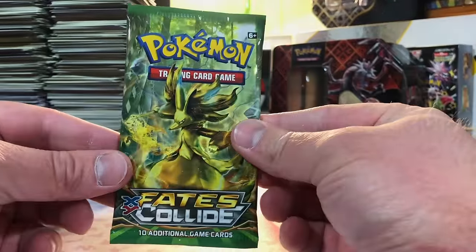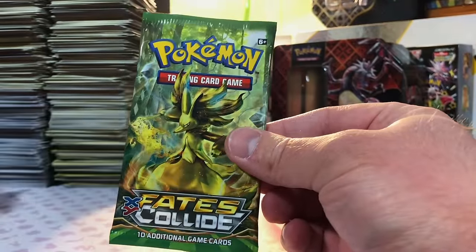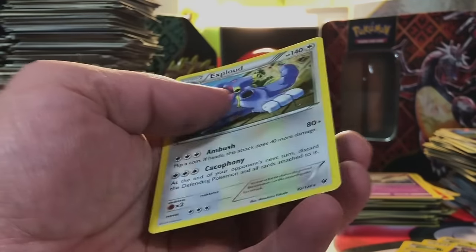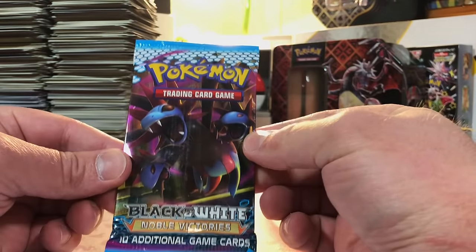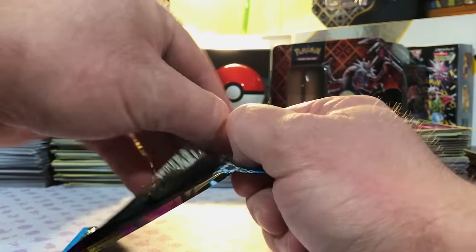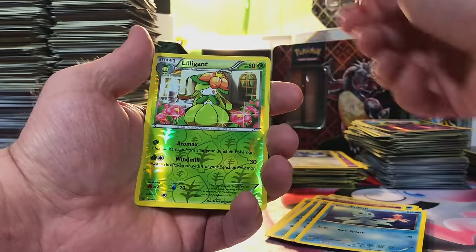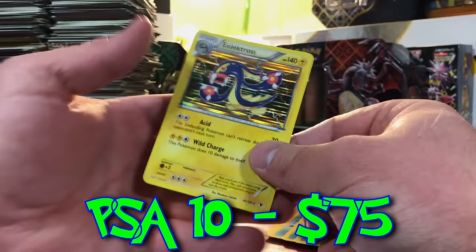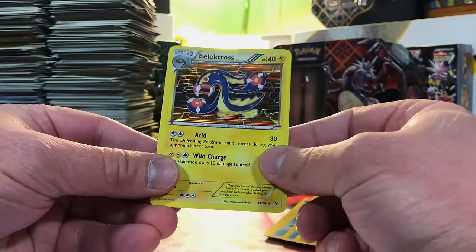Next up is XY Fates Collide — I believe this is the one we just turned, yes I got it right. Koffing and Exploud. Now we're getting into our black and white packs with Noble Victories — I'm not familiar with this set, I've never opened it and don't know what cards are in it. Lilligant — we got a hit! An Electross Holo, very nice.